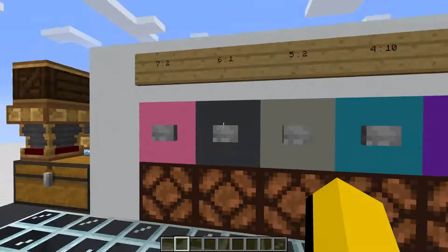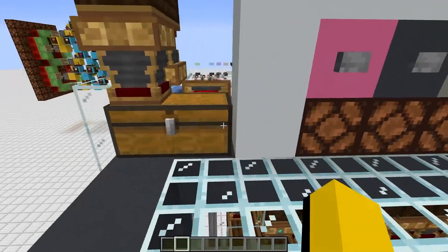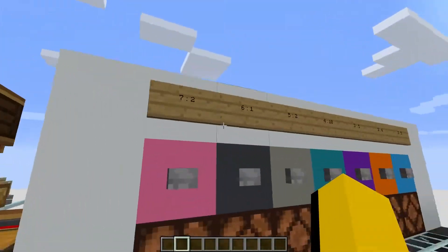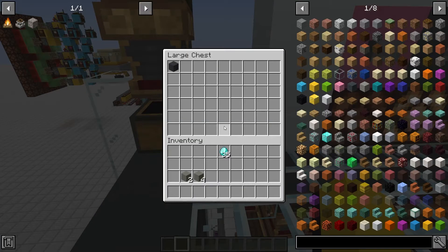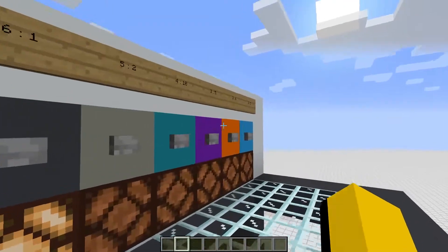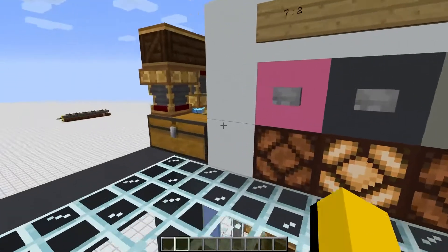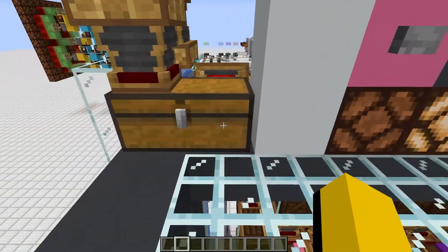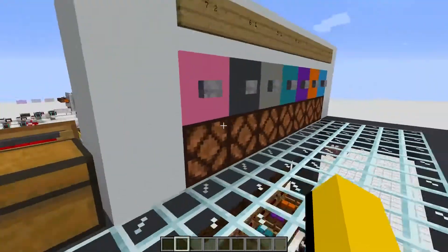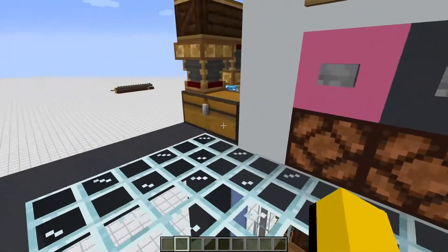Now let's try giving it some change. This item costs six, so instead of putting twelve in I'm going to put fourteen. When I place these and select this item you'll see we get our two items. Now we have some change still in the system and we have two options: I can go ahead and buy something that costs two, or I can turn off my selection and the change will appear back in the chest. So at this point I can go ahead and spend it or take it out of the chest.